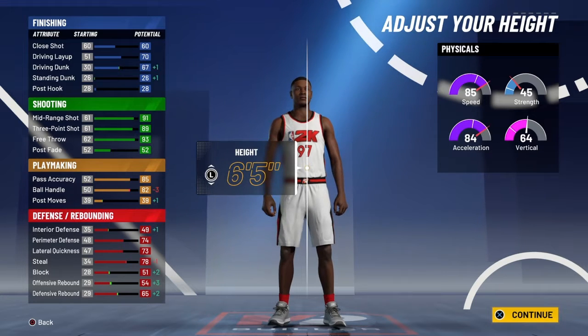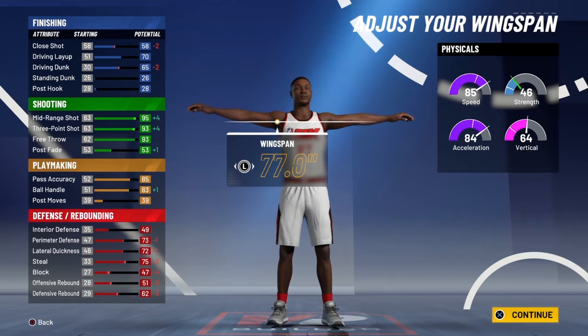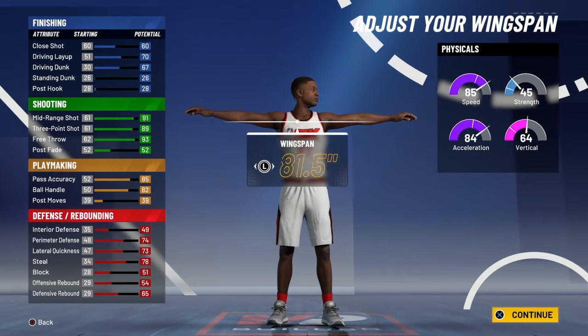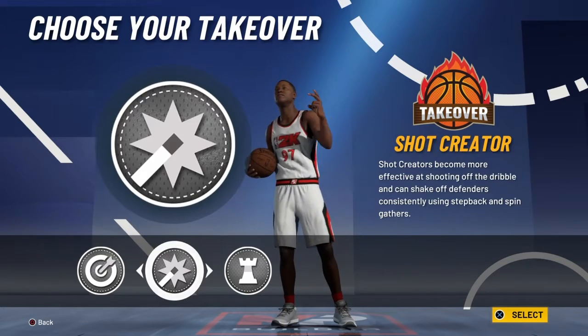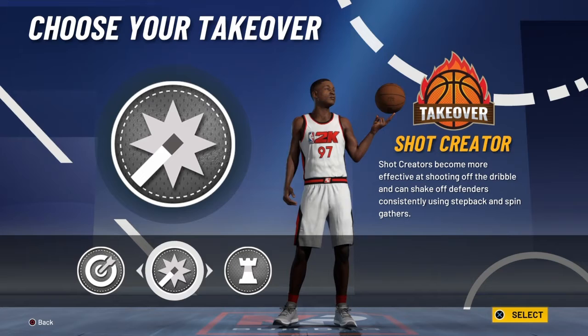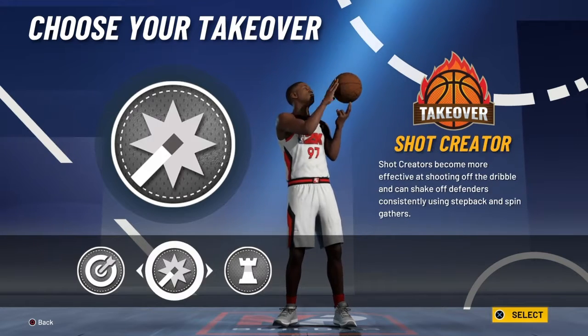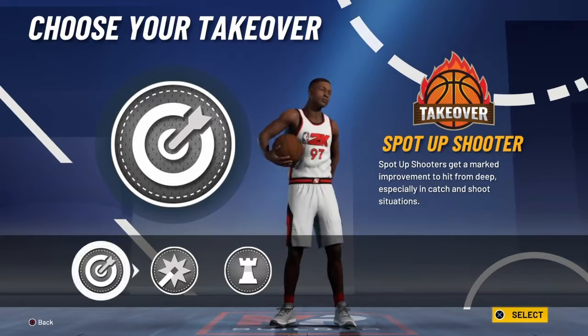This guy is nothing to play with on defense — 6'5", 200 pounds, lowest wingspan. Personally, I prefer the shot creator or the playmaking, but for this video I'm gonna do sharp shooting just for this video.